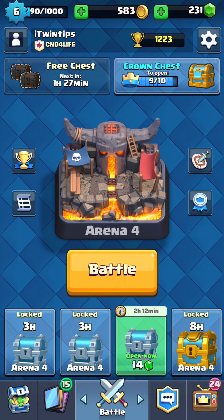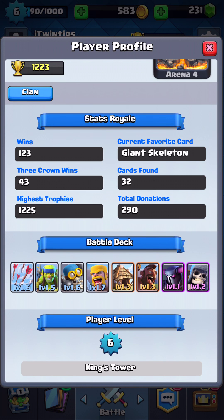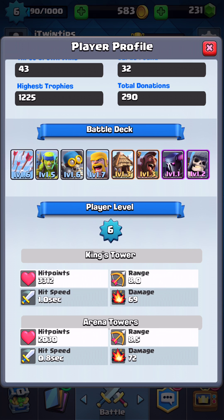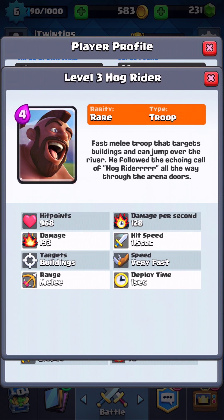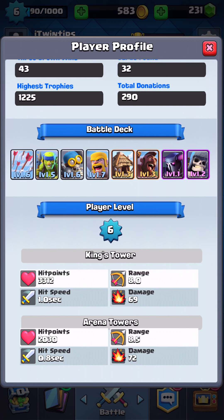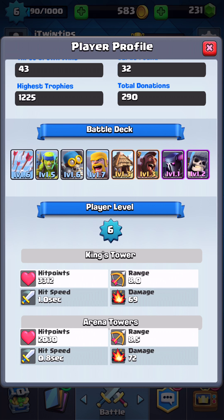Although I'm known as Habspuck on YouTube, on my Clash Royale account I'm known as iTwinTips. My lineup is the arrows, the spear goblins, the bomber, the barbarians, the spear goblin hut, the hog rider, and I just received a P.E.K.K.A. and I'm just trying it out. I think I used it once or twice before. And my favorite — the giant skeleton, which I use to basically take out all the troops I can.